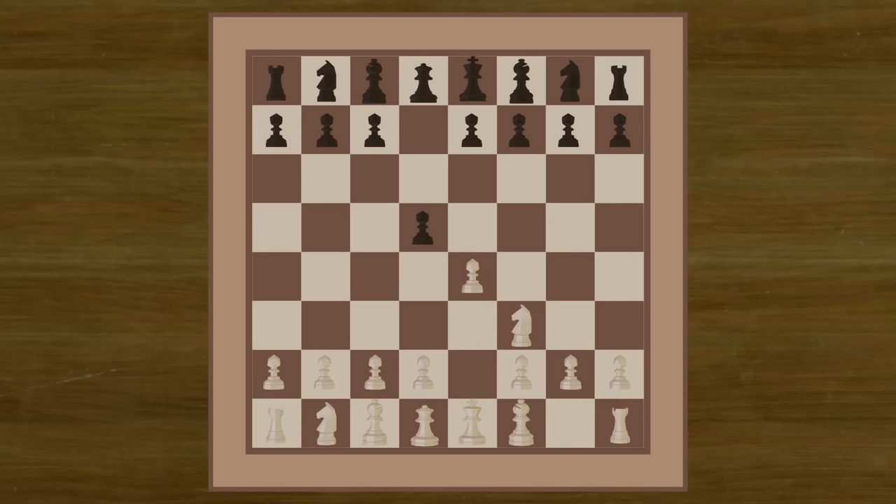Black responds by capturing our pawn, attacking our Knight. Now we will move our Knight to F5, saving the piece and attacking Black's pawn.